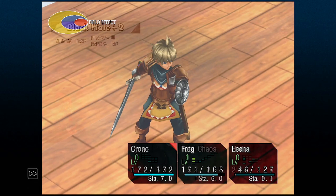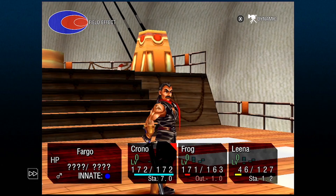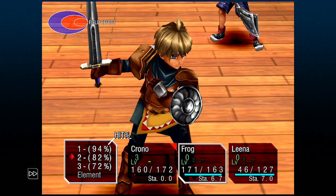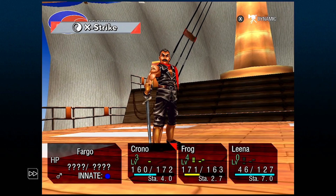Now remember Diminish? If you throw Diminish on top of everything we just went over, you'll find that bosses are going to be barely damaging you with their strongest attacks. Just try your best to fill the field effect with the opposite color of your opponent — you'll be way better off doing that.